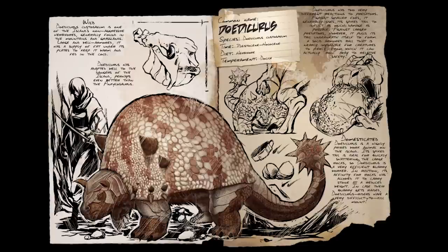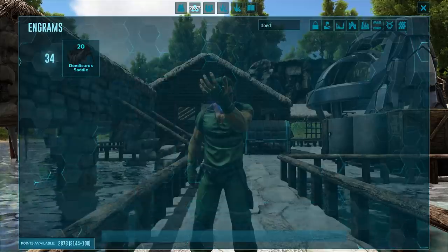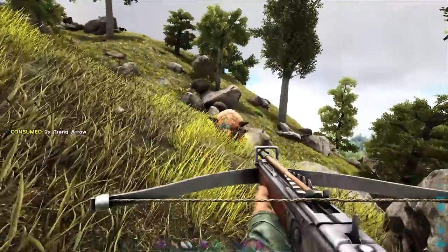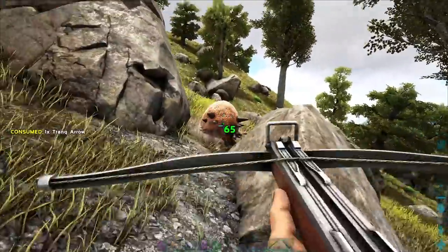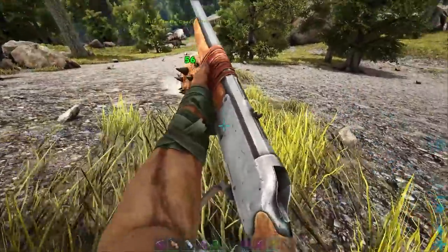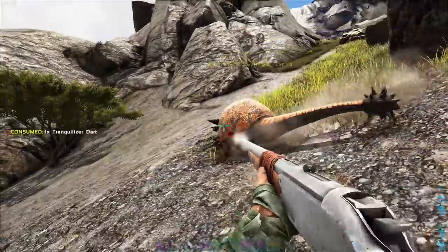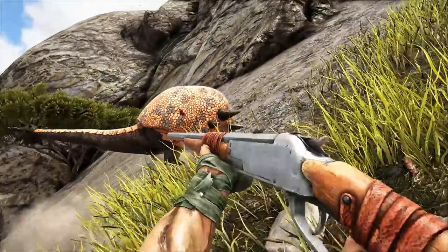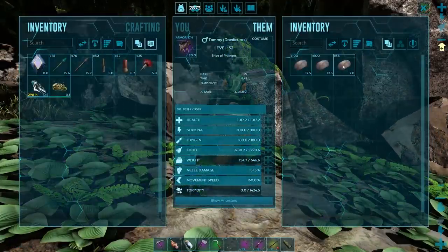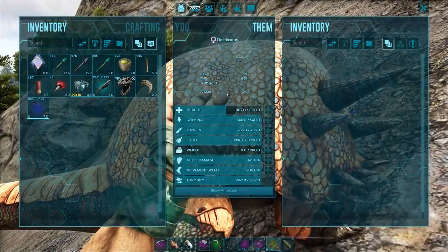Next on this list is the Doedicurus. I actually really like these guys. You can get the saddle at level 34, and it's pretty easy to craft. Look for them in the craggy hilltop areas or where there are a bunch of big rocks. Take care knocking them out — if you do too much damage, they'll ball up and it makes taming really hard. I'd recommend either a high-level crossbow or a longneck. Even a smaller level Doedicurus will still get you almost the same amount of stone, more than you can get with a pick. Tame them with Mejoberries, crops, or regular kibble.